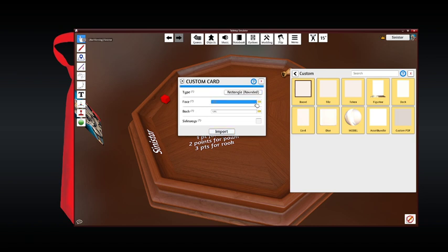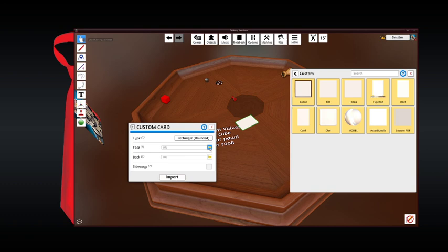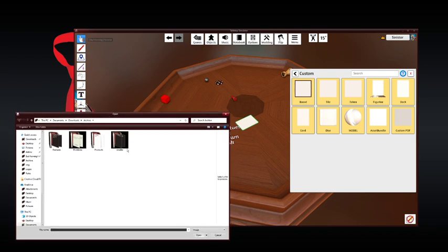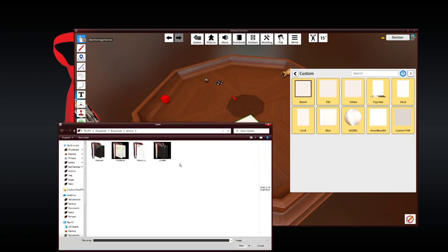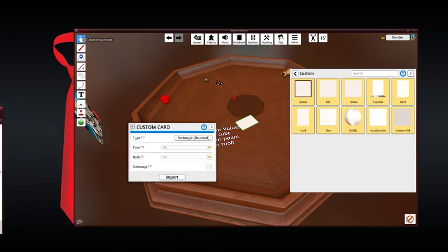We made a card game, so we'll look at making a card game and sort of recreate how we made Sellouts within Tabletop Simulator. When you go to create a custom item from the custom menu, it'll pop up with a dialog box where you can upload different items. So if you have cards already pre-made, card images already pre-made, you can upload them. The face is what's going to be on the front of the card, and the back is obviously what's going to be on the back of the card.